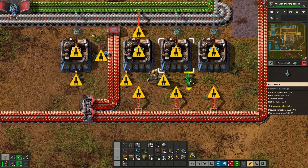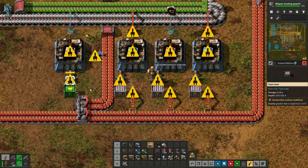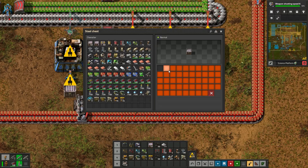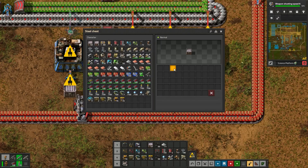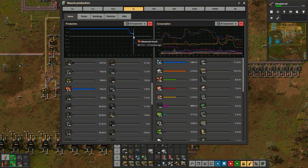That's the type of base management you'll likely be getting into at this point. A big part of this game is tweaking and adjusting your builds and production based on changing priorities and needs, especially in the early game. At one point I decide I'm going too slow, and the holdup, fundamentally, is plastic because of circuits, again.